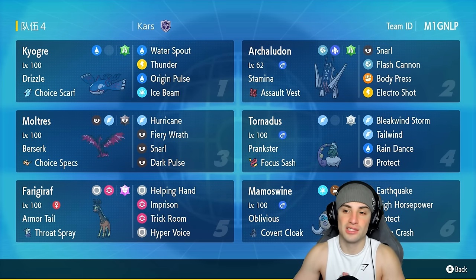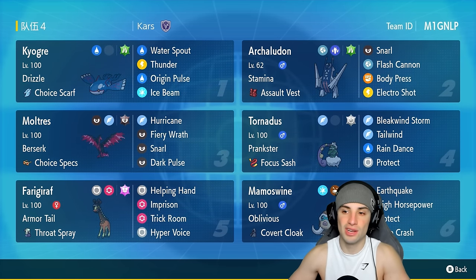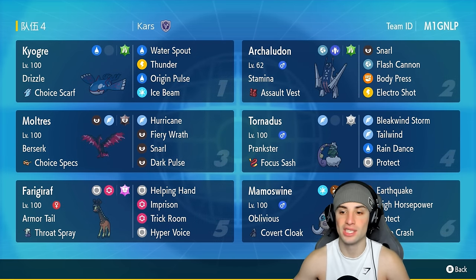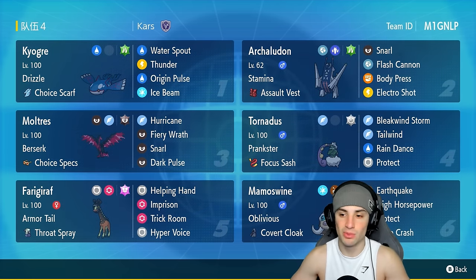To pair up with Kyogre we also have Archaludon. Archaludon is phenomenal in the rain due to its Stamina ability and its move Electro Shot. It also has Assault Vest with Snarl for special attack drops, Flash Cannon, and Body Press. Another pokemon that pairs up perfectly with Kyogre is Tornadus — a great support pokemon allowing Kyogre to outspeed with Tailwind or reset rain with Rain Dance.